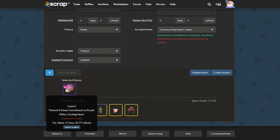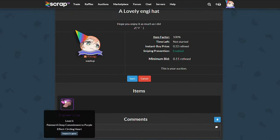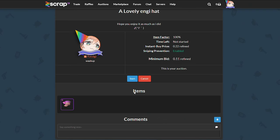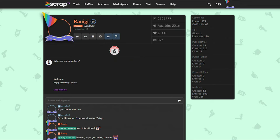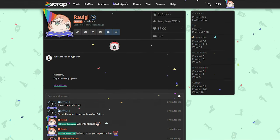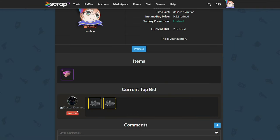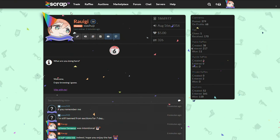Up next we have the NG cap. Just like the others, I'm going to place it at a 0.11 minimum and a 0.22 insta buy. It's a pretty decent engineer hat — I have one of these in my inventory. It came from a friend. I believe it has one or two spells on it. Looks like the same person who won the last auction won this one too.